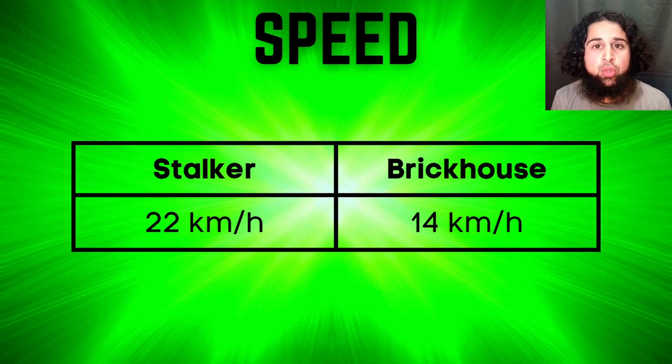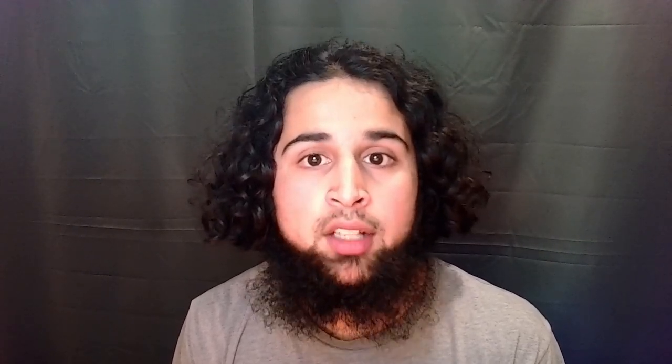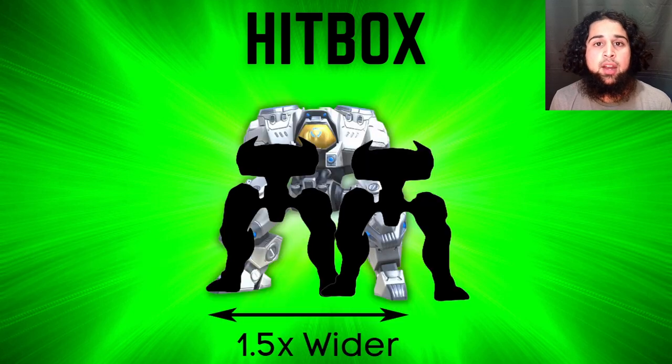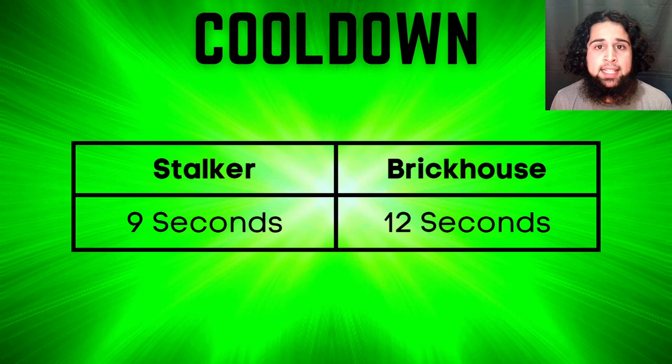Stalker has a movement speed of 22 km/h while Brick House has a movement speed of 14 km/h, so movement speed is definitely a big weakness for Brick House. He struggles against mortars since he's too slow to dodge them, and he's also easy to hit since he's slow and has a big hitbox. Brick House's hitbox is almost one and a quarter times taller than Stalker's and one and a half times wider. His slow movement combined with his big hitbox makes him an easy target. Stalker's cooldown is 9 seconds while Brick House's is 12 seconds.